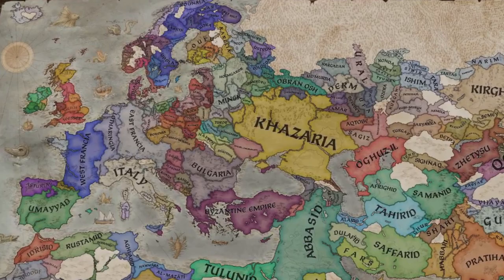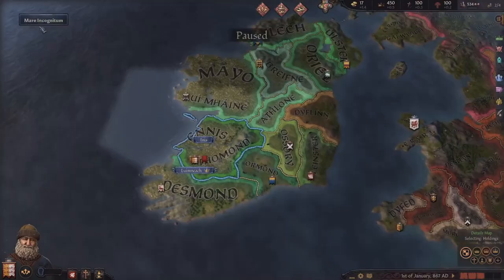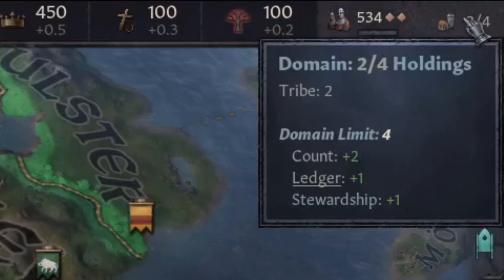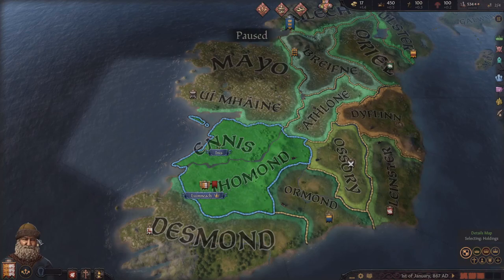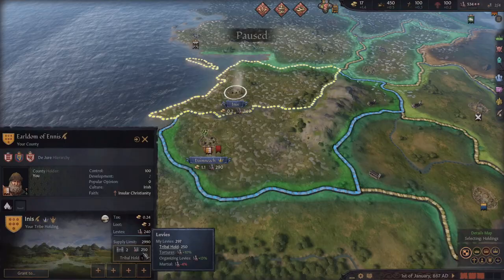Whenever I start a game of CK3, no matter who or where I'm playing, the first thing I try to do is max out my domains. Your domain limit is the denominator you see in the fraction in the upper corner of the screen, and the numerator is how many domains you are currently holding. When you start a new game, it is likely that the counties you control personally will be below your domain limit, and because holding counties — even if they're empty — generates money, simply controlling the maximum number that you're allowed will go a long way in increasing your gold per month.